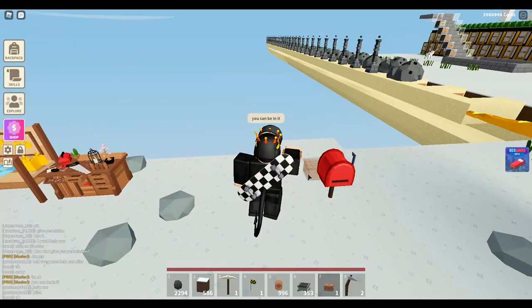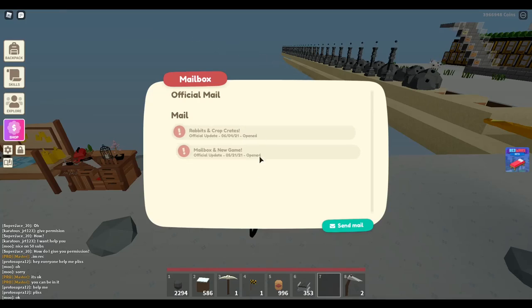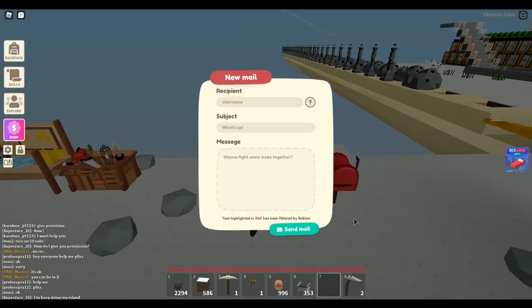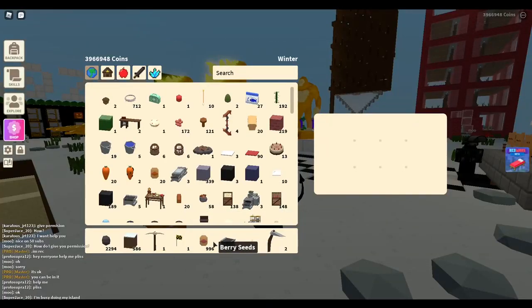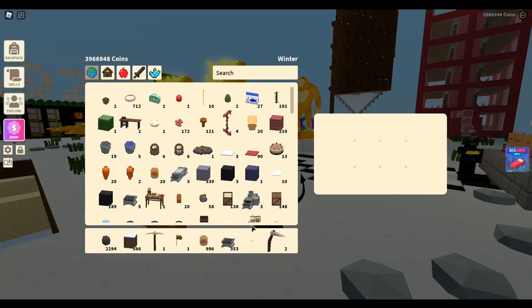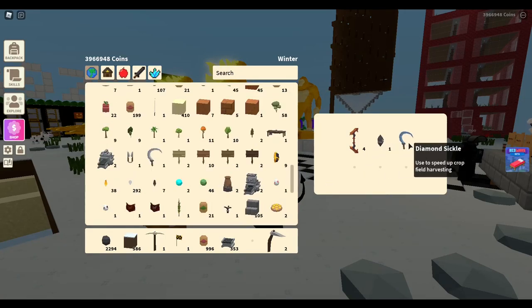What you're gonna want to do is place a chest right next to the mailbox. This mailbox is very glitchy because it's very new. Basically you're gonna fill the chest up with a bunch of items you want to duplicate. You want to leave three slots open. So fill them up — there we go. Make sure only three are left open so that we can duplicate them.